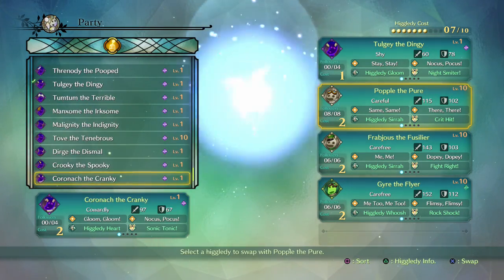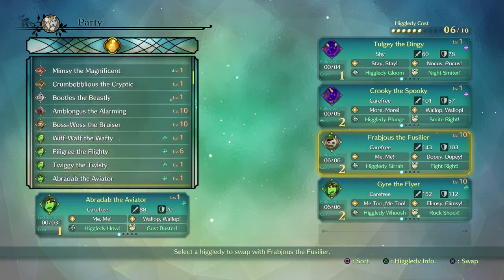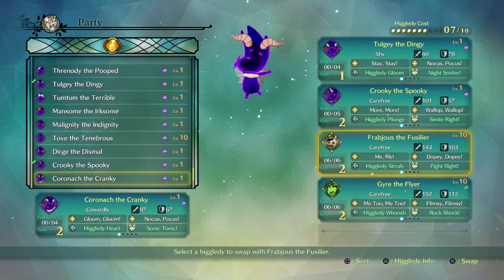Next up we have Krooky. Krooky, so we'll put him into our party. Next up, we can scroll up rather than having to scroll all the way down to the purples here. Kroonak.